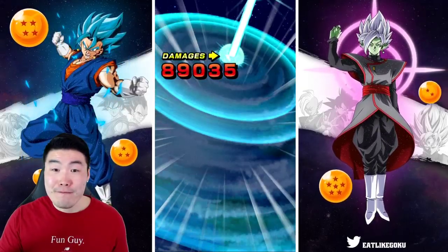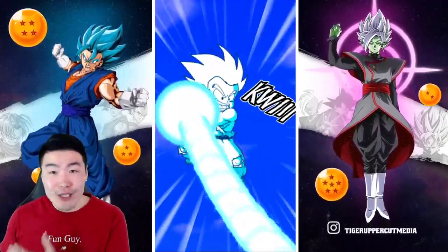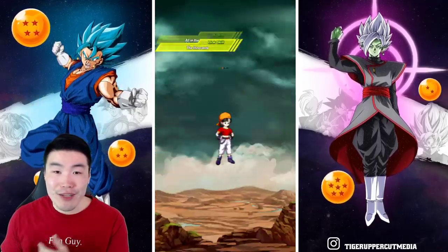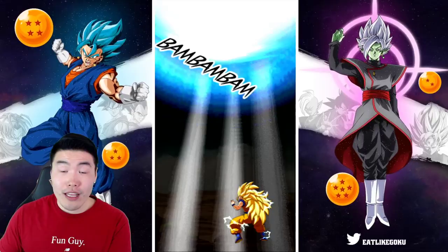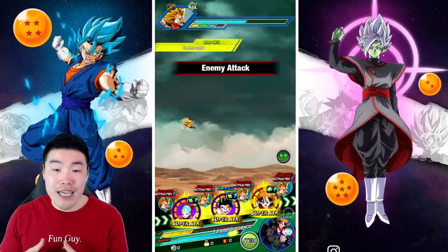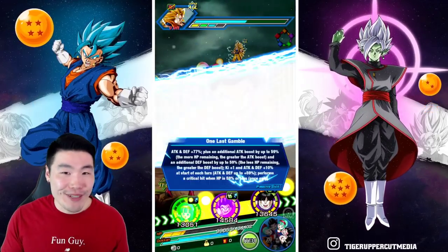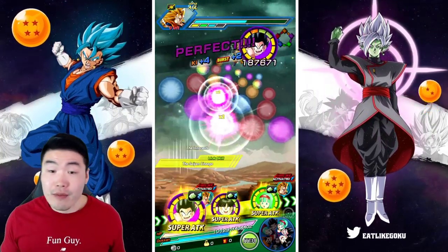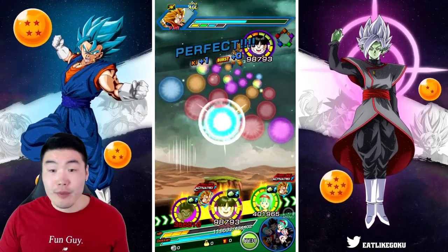Let's take the super — 89k. So that hurt a little bit, but a less tanky unit would have taken that for way more. I've seen Super Saiyan 3 Goku's super hit for like 200k or something for a very untanky unit. If Pan took that super she would have taken easily 200k plus. So 89k is still pretty good. I'm not going to use any items — if we can survive this turn, then it was meant to be. If we don't, that's going to be the showcase.